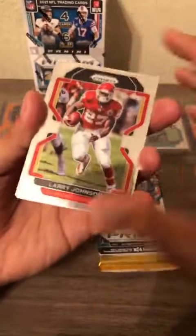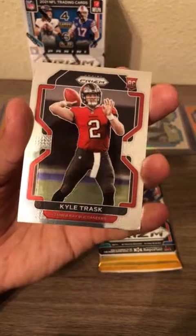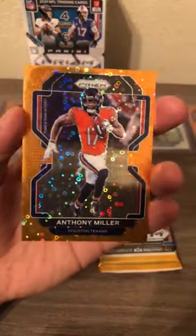Second to last pack of the second to last box — say that three times fast, I am not gonna try. Larry Johnson on top, Jacksonville Jaguars, Kyle Trask rookie quarterback prism rookie card — we haven't seen one in a while — and Anthony Miller for the Chicago Bears is going to be the orange disco.